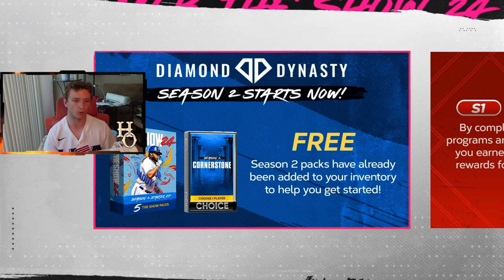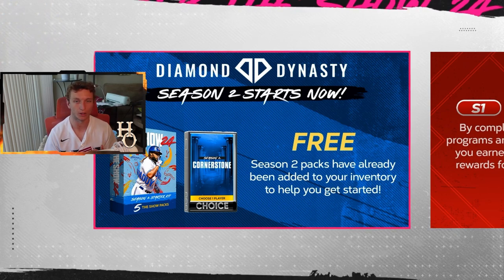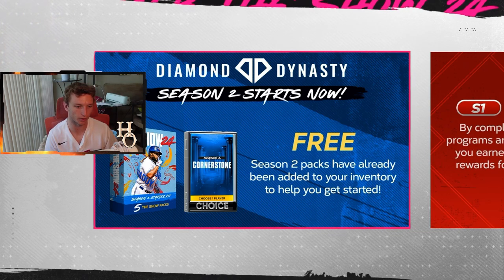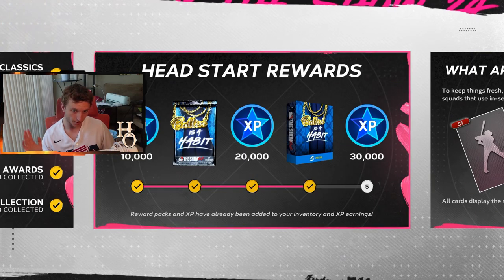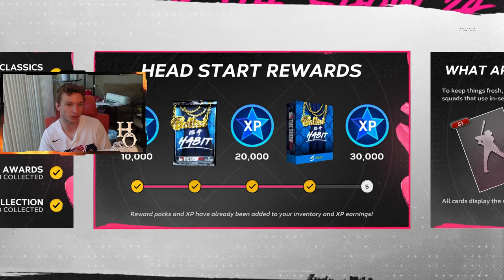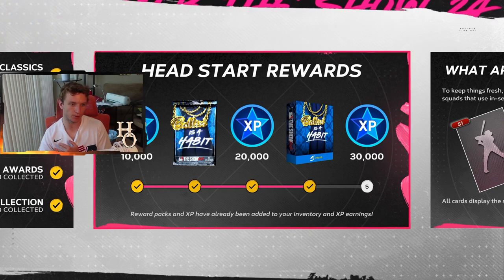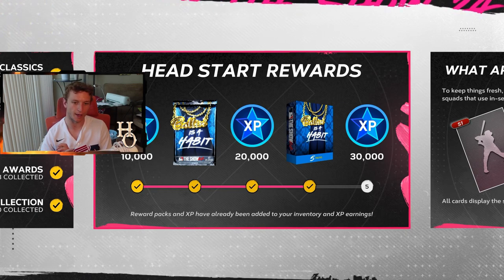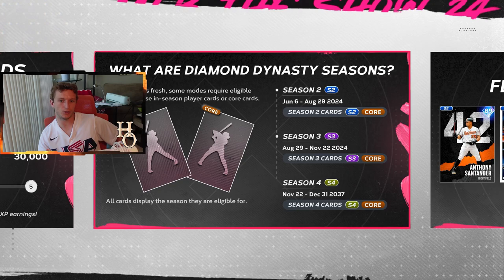One of them is a cornerstone hitting captain and pitching captain pack that gives a boost to both hitting or pitching, and then five season two starter kit packs — so that's five standard packs. Head start rewards: based on how much we played in season one, I get 20,000 XP, the 10,000 XP ball-in pack, a five ball-in pack, and we almost got the 30,000 XP but missed it.